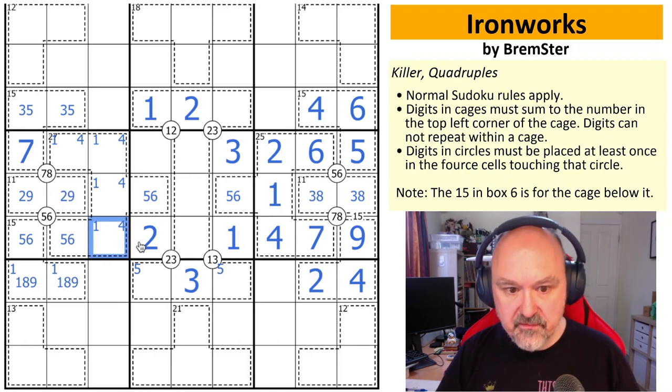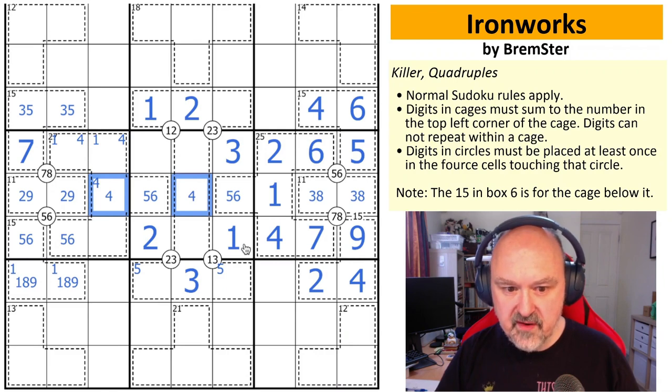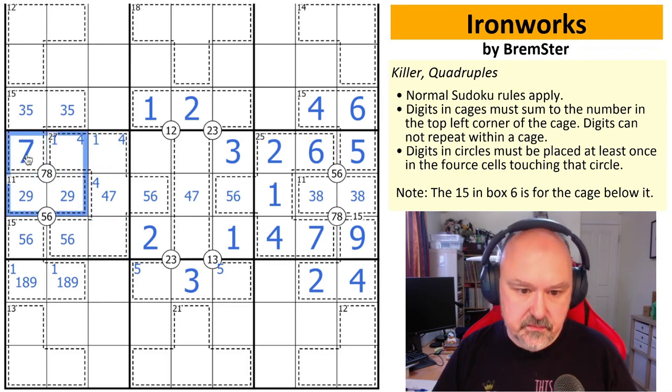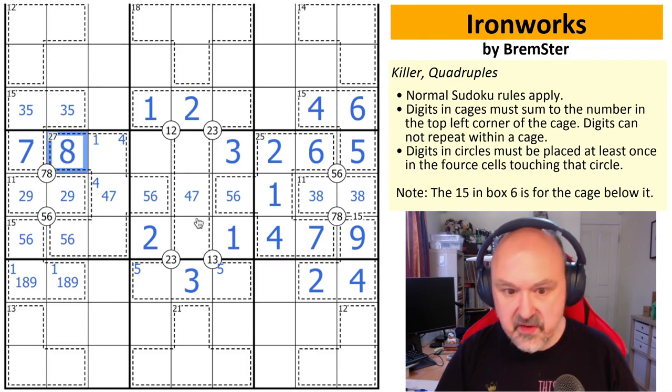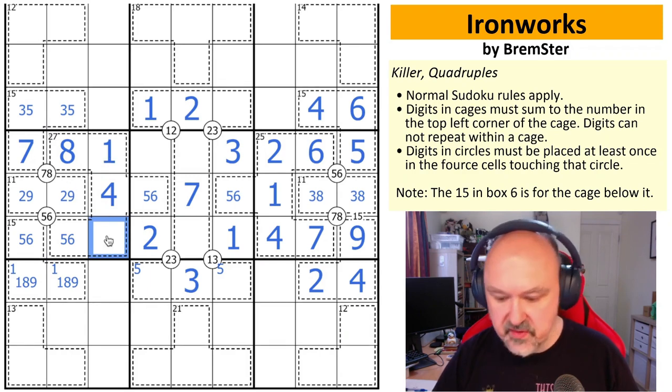The two can't go there so this becomes a two; the one can't go there so this becomes a one; all that's left for that slot is a four — we've resolved a large chunk of this box. The remaining cells in this region must be one-two-three-four-five-six-seven, so four and seven must go in those two cells. We need to put an eight around this quadruple clue — the cell is now a two-nine, so that's the eight. The only place left for a one is here; that can't be a seven because that's a four and that's a seven. The only things left are one-two, so that's a three.